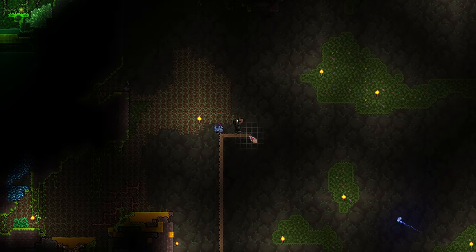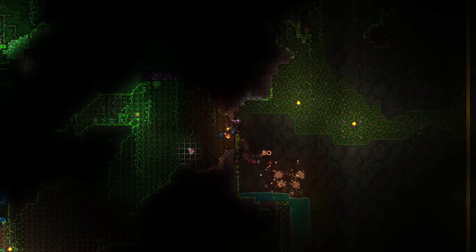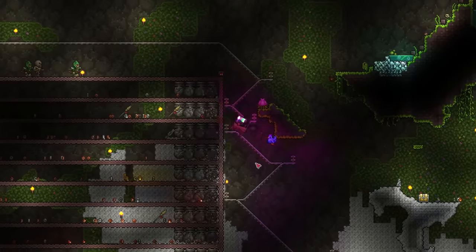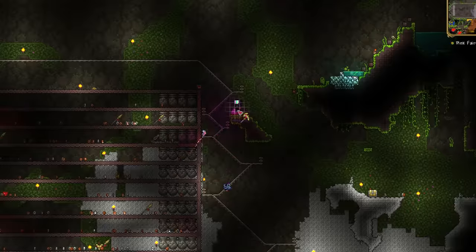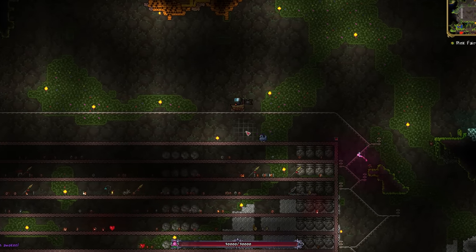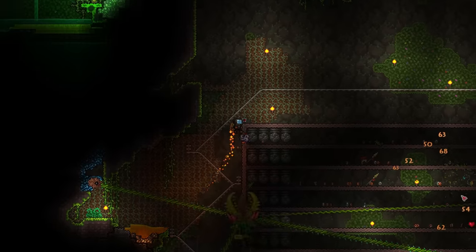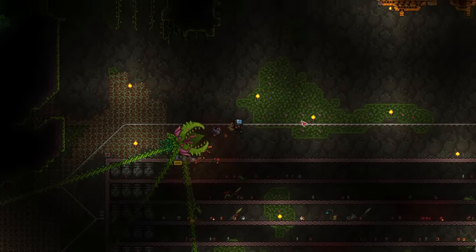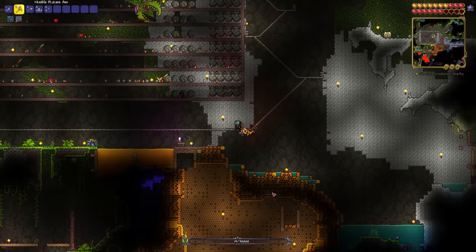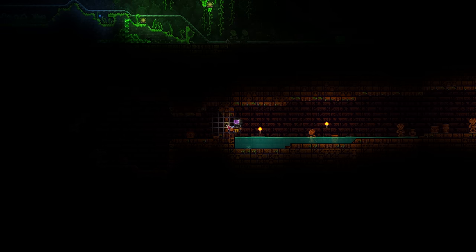The trap I build for Plantera is a stroke of genius if you ask me. I blow up a big area in the underground jungle and begin construction — the idea is that I can ride a minecart in circles around her while she gets constantly whacked by boulders. I spawn her in using a nearby bulb and start riding. It works almost perfectly, the only flaw being that I occasionally get thrown off the track. With Plantera's 30,000 health, it takes a full 18 minutes, but when she falls, I'm provided with a temple key.